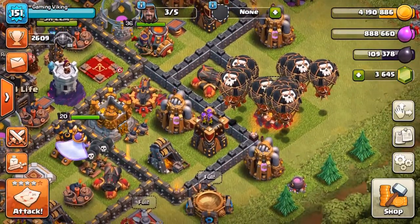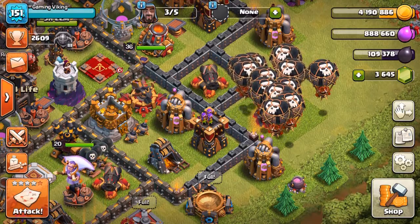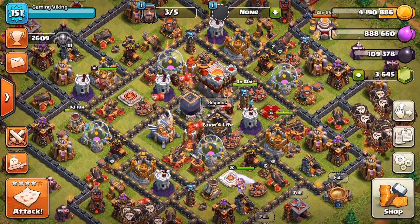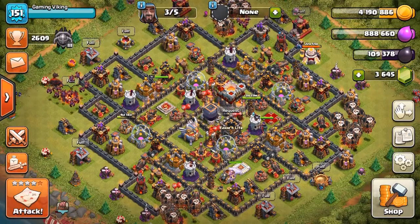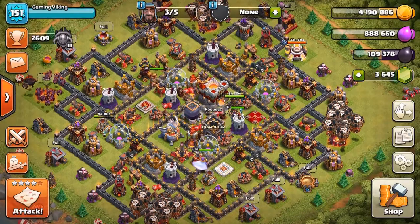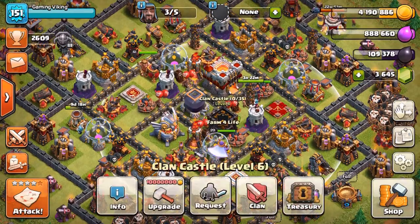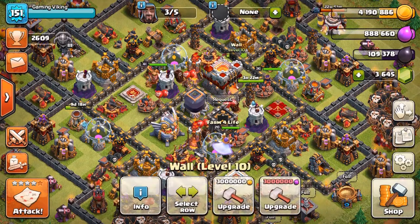The farming army I'm using right now is LavaLoon - we got Lava Hound, minions, and balloons. That's kind of the standard army I've been using for a while. Let me know what kind of army you're using for farming and what Town Hall you are. In the Clan Castle I'm usually using balloons for backup.